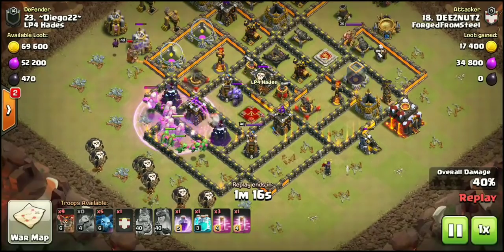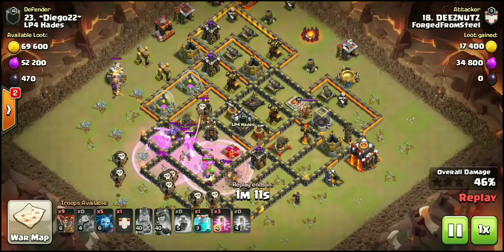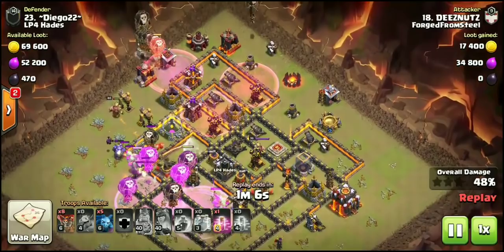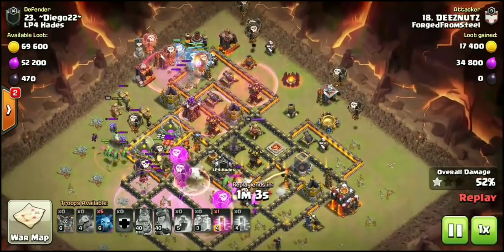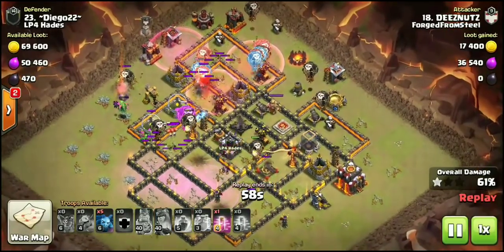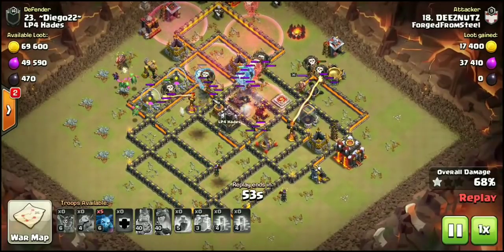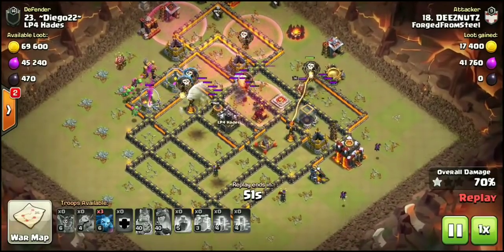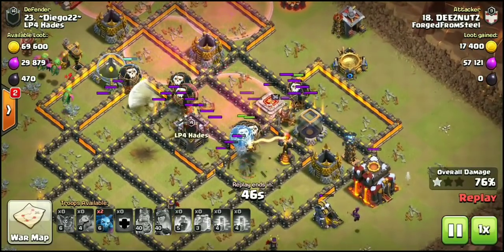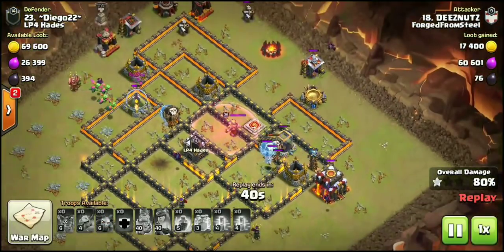Look at all the baby dragons — he has about 12 heading into this base, where he drops his two rage spells to beat through the initial defenses and one-shot that queen. He's bringing CC loons with the clone spell. He has a tri-haste at 12 o'clock to keep all those loons moving, still has one more haste to deploy, and this base is already getting completely wrecked. Both air sweepers are down, and on that single-shot inferno tower, he just has way too much for this base to handle.